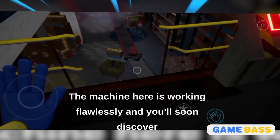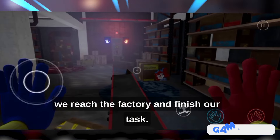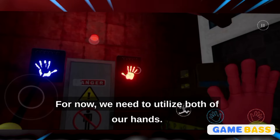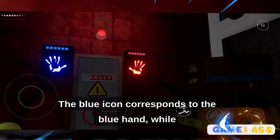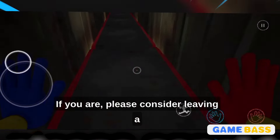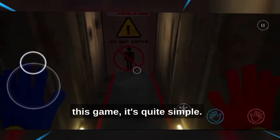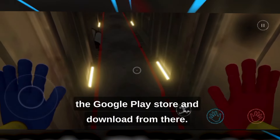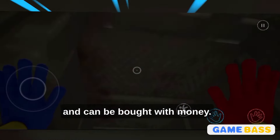The machine here is working flawlessly, and you'll soon discover it's not too scary since it only begins after we reach the factory and finish our task. Our primary horror gameplay will begin then. For now, we need to utilize both of our hands — the blue icon corresponds to the blue hand, while the red icon corresponds to the red hand. I hope you're enjoying the video. If you are, please consider leaving a like and subscribing to the channel. If you're interested in downloading this game, just go to either the Apple App Store or the Google Play Store. You'll need to purchase it, but it's relatively not too expensive.